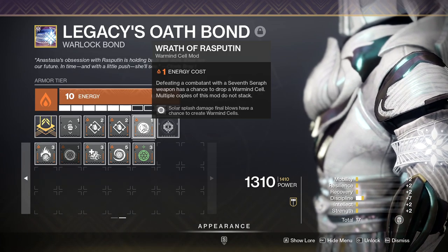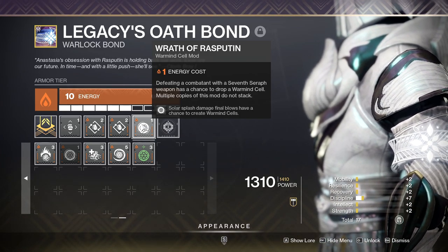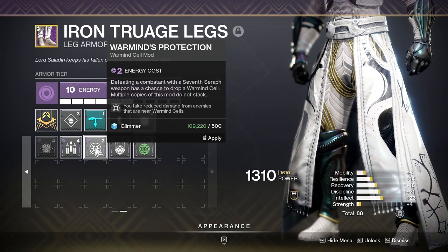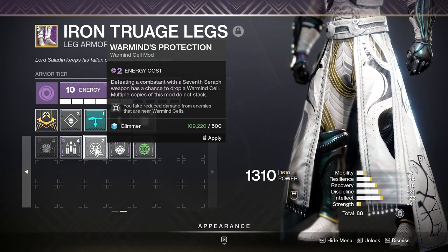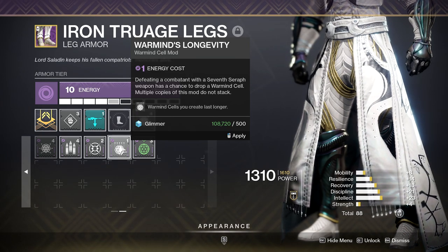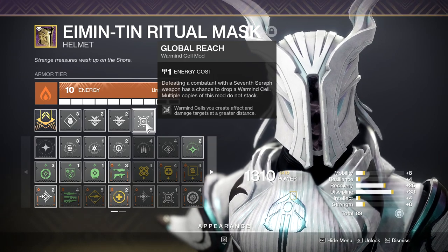Wrath of Rasputin: Solar splash damage has a chance to create Warmind Cells. Since Deathadder is Solar and mine has Dragonfly, the Solar explosions from Dragonfly have a chance to create Warmind Cells — same applies to Xenophage, 1000 Voices, the Explosive Head perk on Solar Bows, and any Solar grenade. Warmind's Protection: according to Reddit, it allows you to take 50% less damage from enemies near Warmind Cells — paired with Protective Light, that sounds amazing. Warmind's Longevity: the longer a Warmind Cell exists in the arena, the more times it can proc something like Cellular Suppression. My personal mod choices are Taking Charge, Protective Light, Cellular Suppression, Global Reach, and Warmind's Protection.